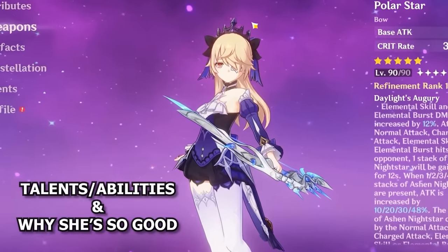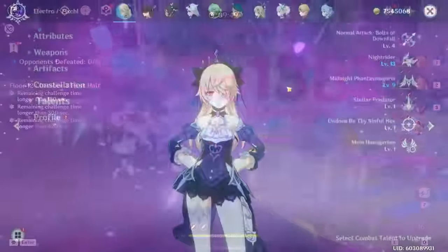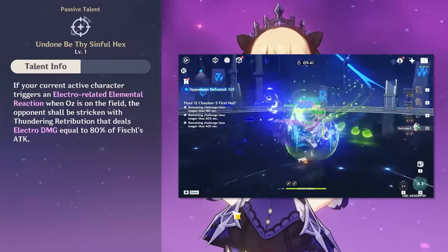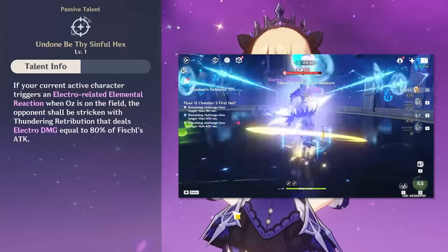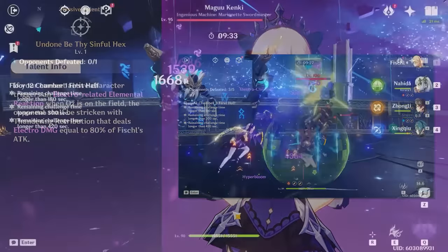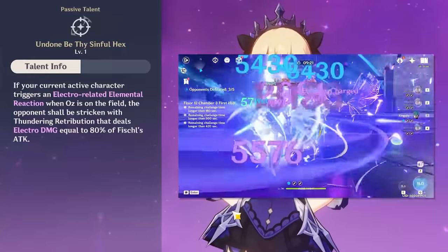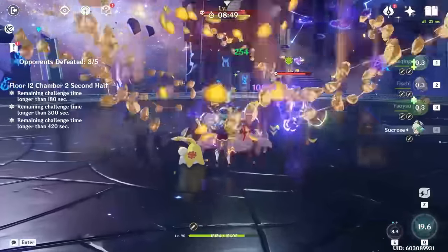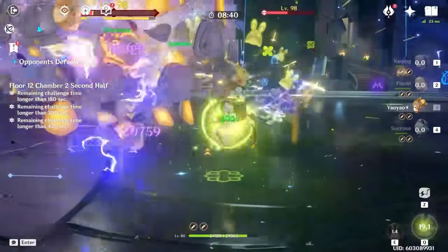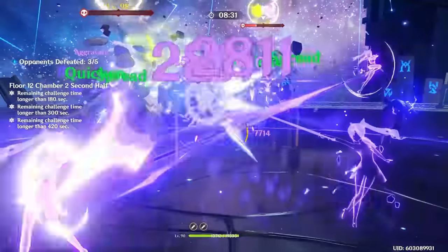Fischl is a character who summons a bird, Oz, who will shoot enemies and deal electro damage. Thanks to her A4 ascension passive, she deals extra electro damage and applies electro alongside your active character whenever they trigger an electro-related elemental reaction. This passive talent has no internal cooldown on its electro application, meaning every single time you trigger an electro-related reaction — as long as Oz is on field — he'll shoot some electro and reapply electro to the target, giving you more electro uptime and a ton of electro damage.